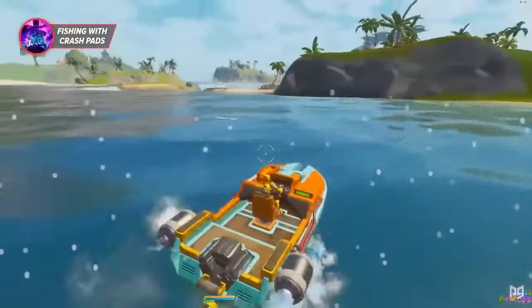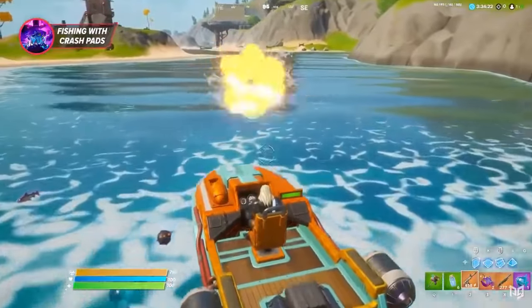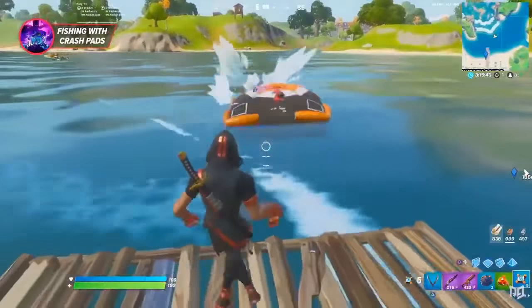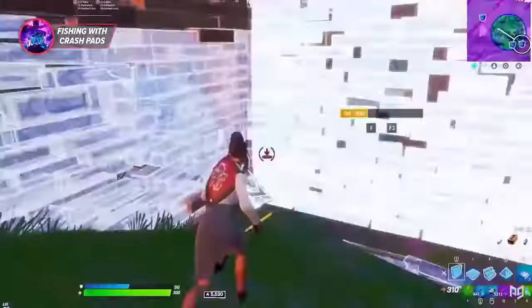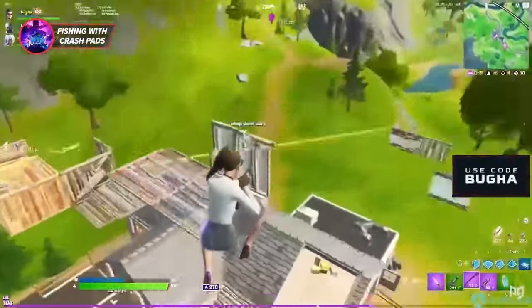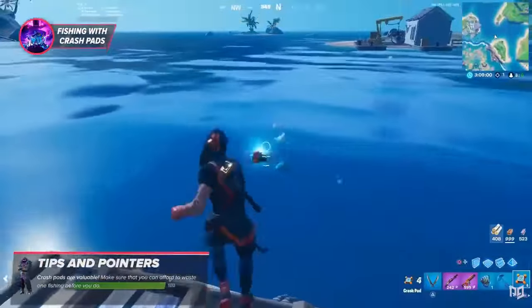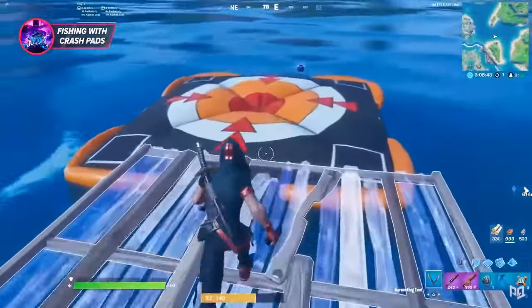In the past, fishing with explosives wouldn't give you the good kinds of fish, but it does now in Season 4. We're seeing players going out fishing with boats and even Dr. Doom's mythic gauntlets. But it's not only that — players have also figured out that you can actually fish using crash pads. You toss the crash pad at a fishing spot and just like that it'll pop out some fish and some weapons. Of course, crash pads are very beneficial to carry for other reasons, so you have to consider whether or not you want to use one just for some fish. I'd only consider this if you're loaded with more crash pads than you know what to do with, or you're down to one and want to swap it for a couple of floppers or maybe a spicy fish.